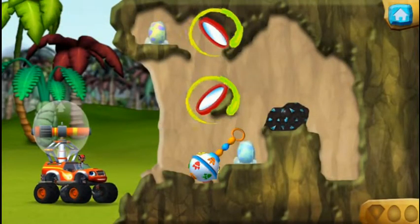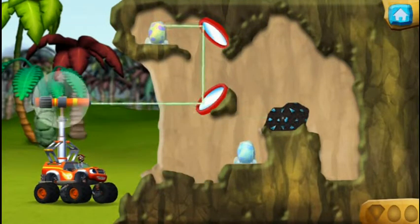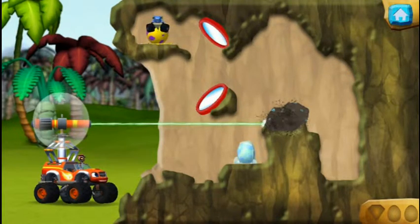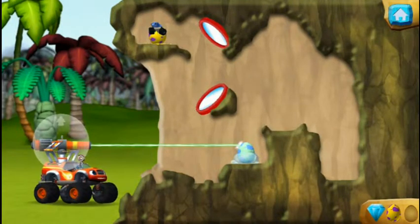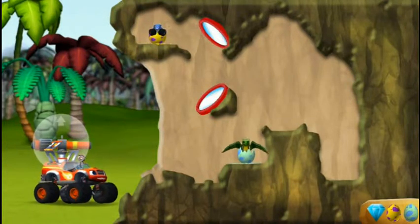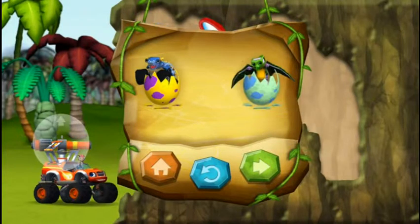Try aiming the laser beam at mirrors. You found a prehistoric gem. You found a prehistoric gem. All right! You're a real rescu-saurus. You rescued two baby dinos and you found a hidden prehistoric gem.